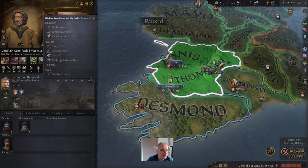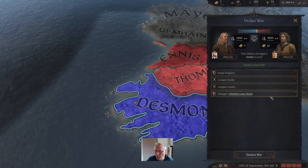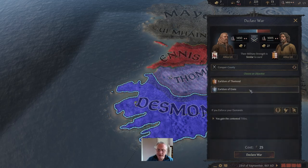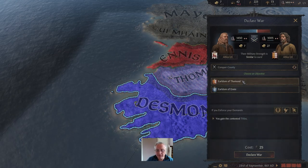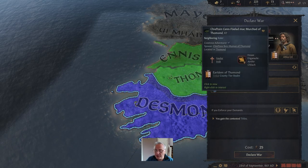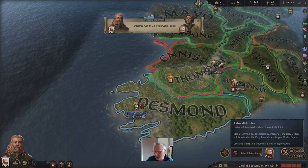All we need to do is right click on him and declare war. Usually early in the tribal era you don't have a lot of casus belli options, but we can just try to conquer one of his counties. We could choose either — I'm going to go for Tommand, I think it's the most valuable and it's nearest to us. It's going to cost us a little bit of piety because we're attacking somebody of the same religion.